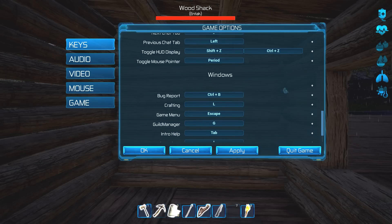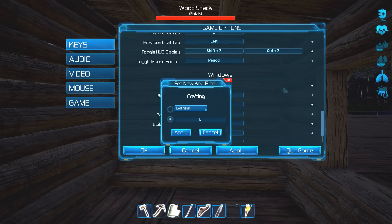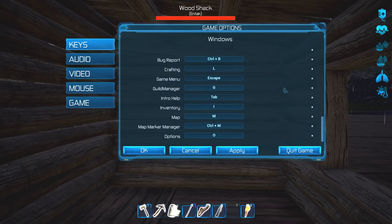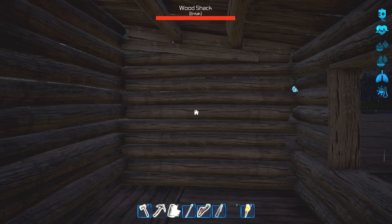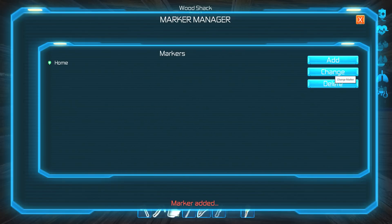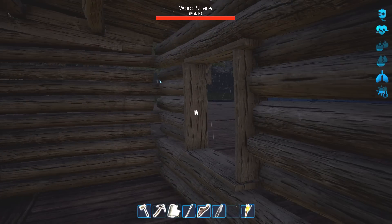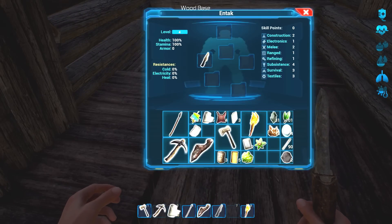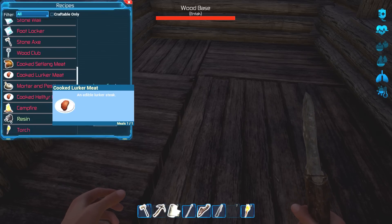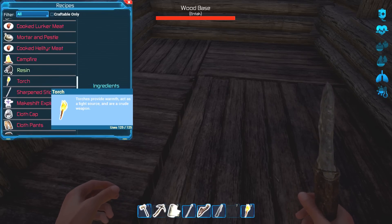E and Q. I don't believe - crafting L. Guild manager. Show map, options, map marker manager, Control M. Home. Okay, whatever that does. So now we can put our campfire in here. Let's see - what should we work on next?